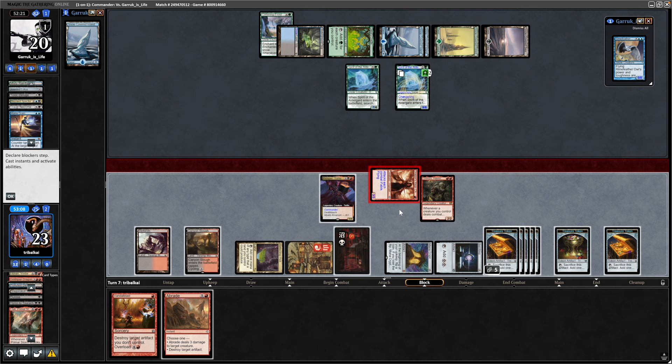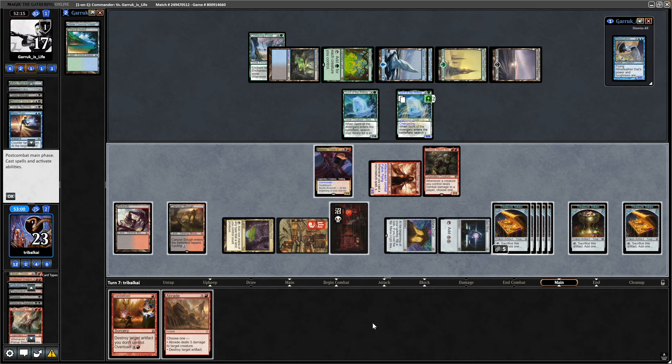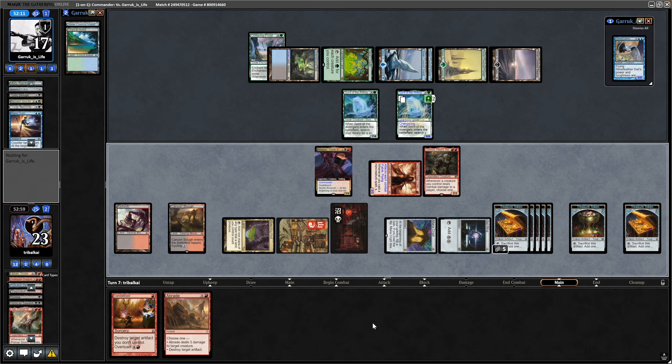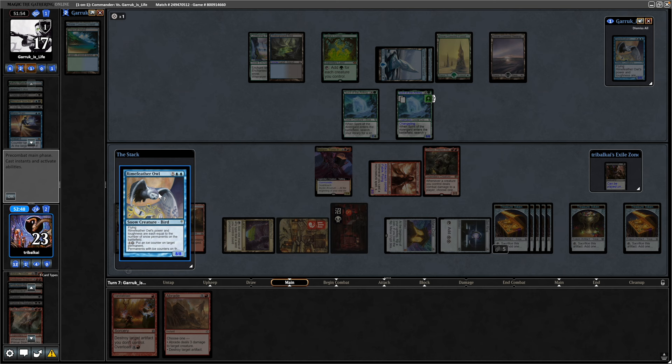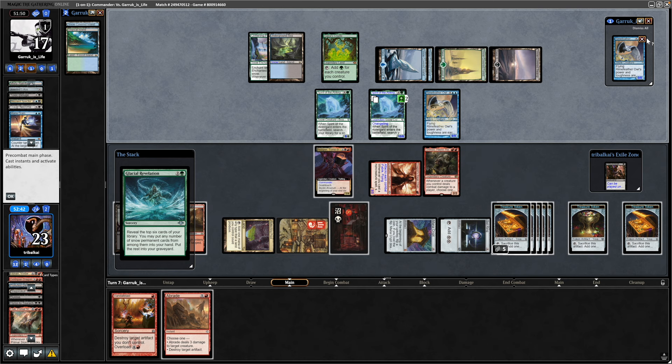Swinging with our flying creature again — getting a hell of a lot of use out of that thing. Grenzo triggers again, exiling a Tropical Island off the top, potentially getting them closer to more powerful cards. We play an Inquisition of Kozilek from exile — probably just for the treasure next turn. Then they reveal Rimefeather Owl, which likely blocks our flyer now. It comes down as a 9/9 flyer.